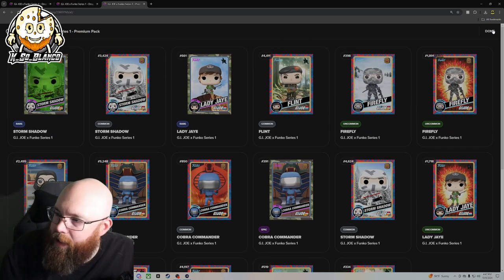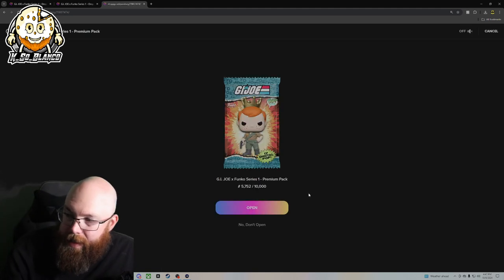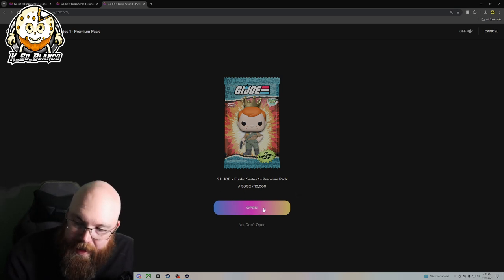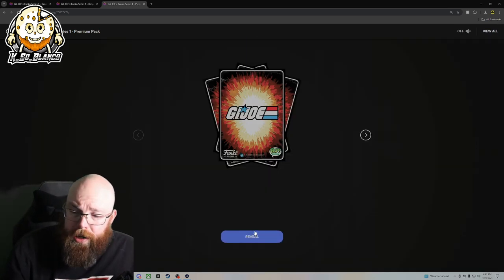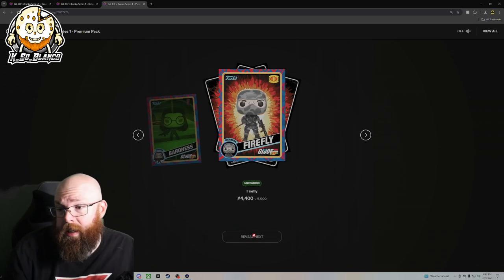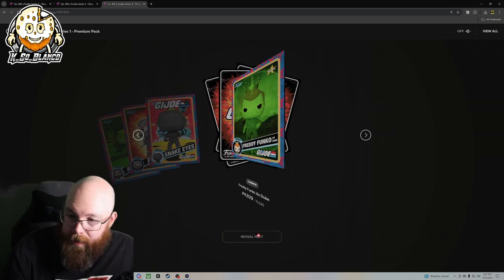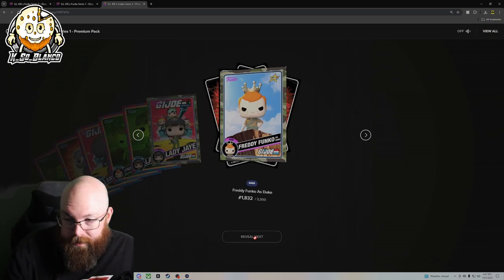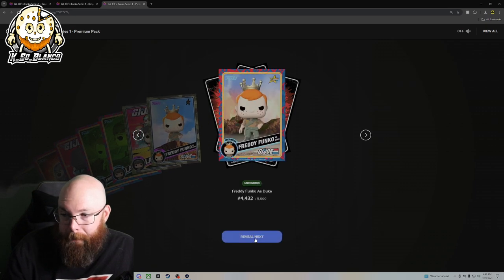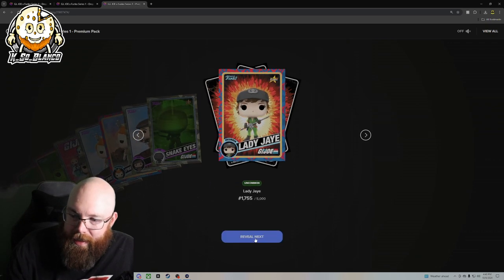I think that the Freddy Funko royalty is going to be worth a lot, and I'm only saying that because this pack series did not do well. The next one we're going to open is pack number 5,752, which really surprises me because GI Joe has a massive following. Common Snake Eyes — I do like how they have the comic in the background. Freddy Funko as Duke, rare Lady Jane, rare Lady Jane, rare Freddy Funko as Duke — he just looks so menacing as Duke — rare Flint, rare Snake Eyes, uncommon Lady Jane.